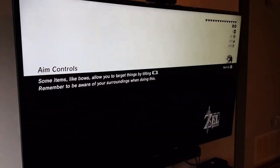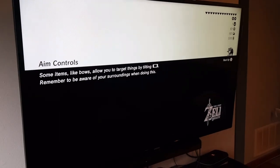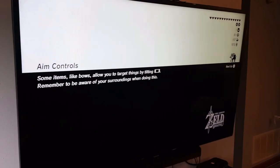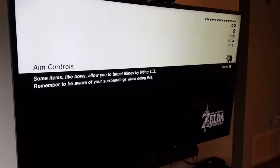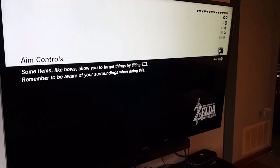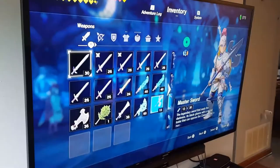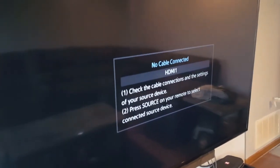The home button is now letting me go back to the home screen. I'll try putting it in sleep mode to see if that works too — and yes, it went into sleep mode. So I guess there really was no big problem. Have fun.